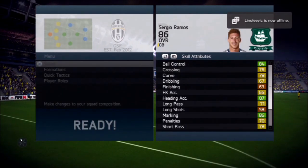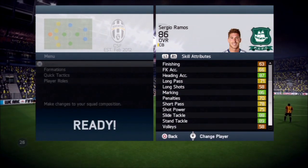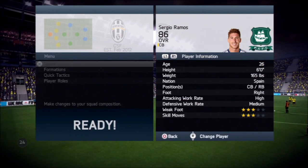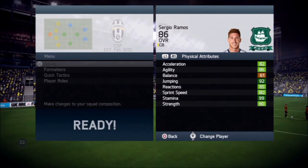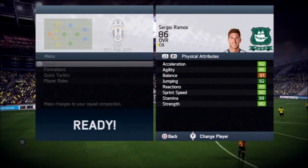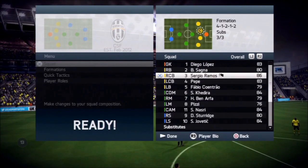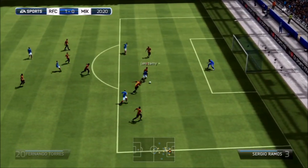Going into his in-game stats: he's got 86 marking, 87 stand tackle, 89 slide tackle, 88 jumping — his best stat is 92 agility, and 85 reactions. Very good physical attributes for a center back. He also has 80 strength and 90 interceptions.